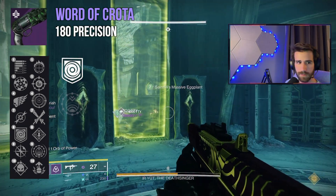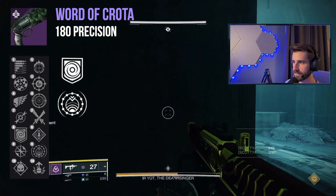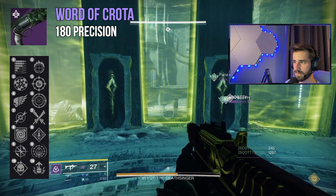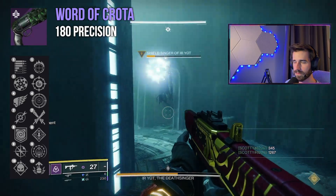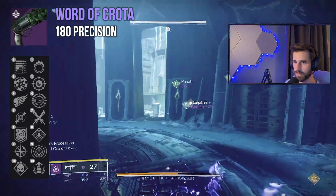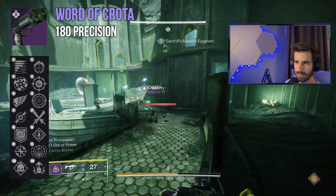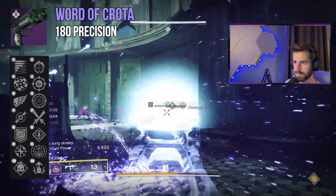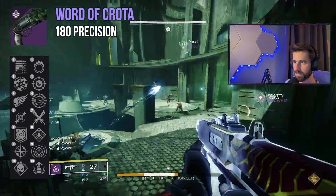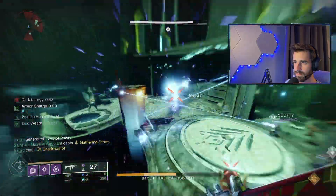Stacking on top of those effects, you could add Destabilizing Rounds so final blows cause a volatile explosion — just one more layer of depth for your builds. If you want a less complicated roll just intended for dealing solid damage, then Subsistence and Focused Fury, Precision Instrument, or Sword Logic are all going to be excellent for outputting more damage while keeping your magazine topped off. Hand cannons just got a substantial buff for PvE and feel much better than they used to, dealing a lot more damage to minors and a whole bunch more to majors.